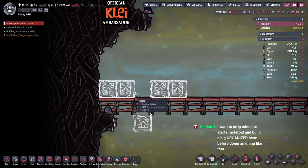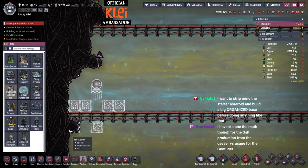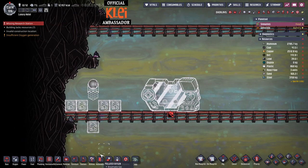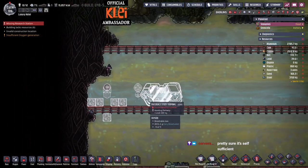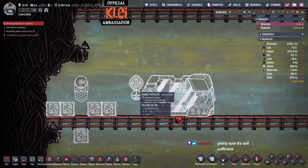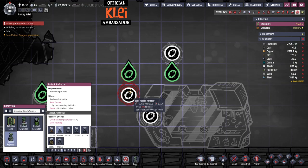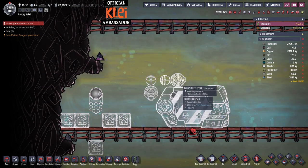We'll put the wheeze warts over here and pop a radbolt generator in the middle. The materials study terminal will go over here. We want to be a little bit away from the radiation. We need a radbolt reflector to line that up — generally it's better to take a path where if the reflector is full it doesn't just fly past and start hitting tubes. We'll come in from up here, bounce to the right, then across and down.